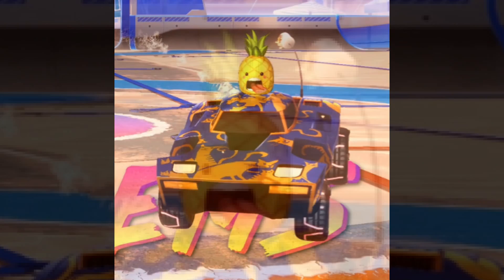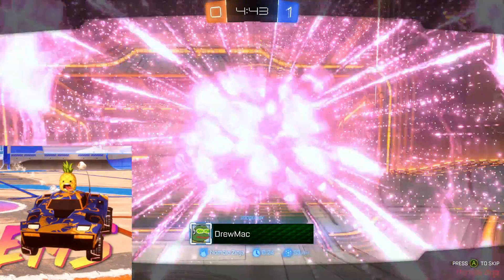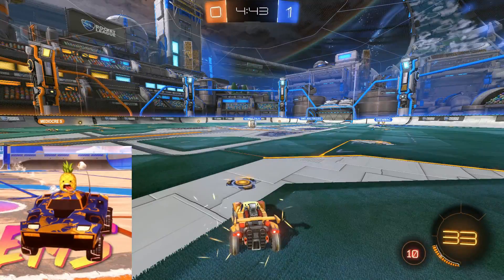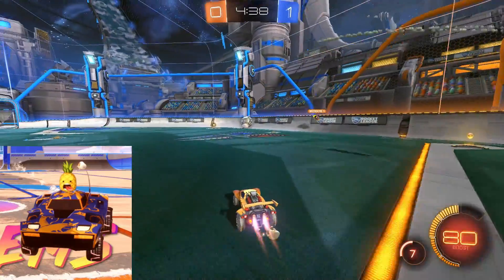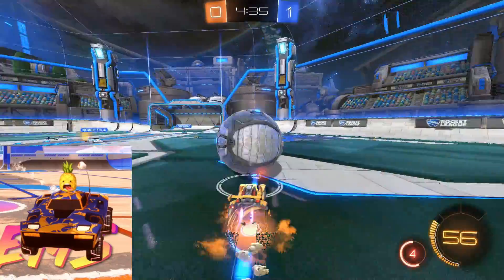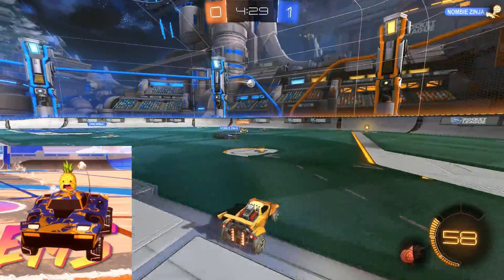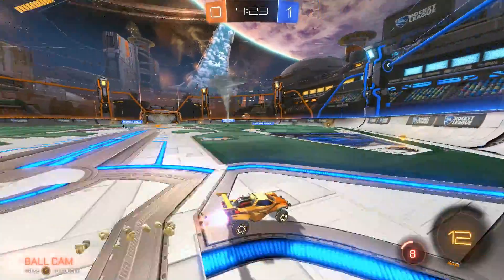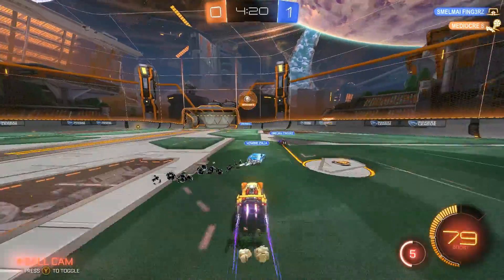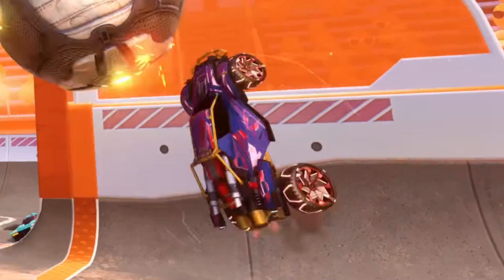There's another car featuring a little pineapple topper — what a classic, crazy looking topper. Along with that there's a brand new Breakout decal if you're into that, a new antenna that kind of looks like a marshmallow, and a brand new water bubbly type boost. Not sure if that goes in the Impact Crate or the summer crate, but it would make more sense in the summer crate.